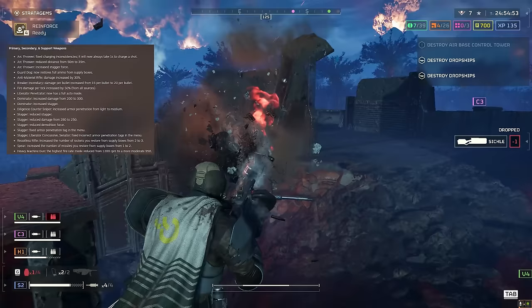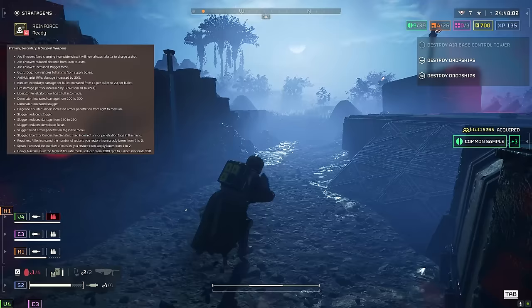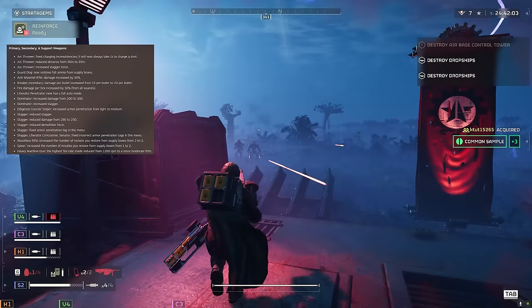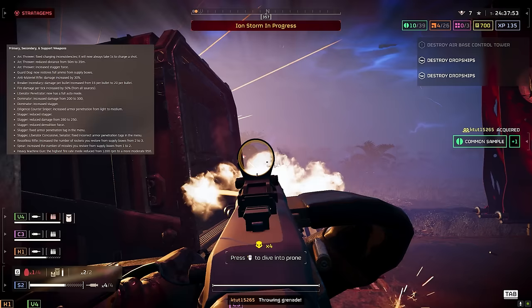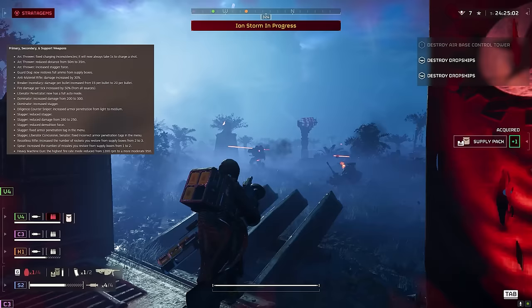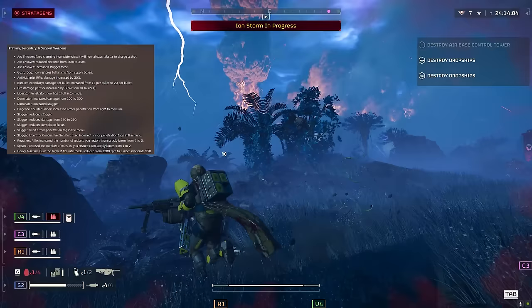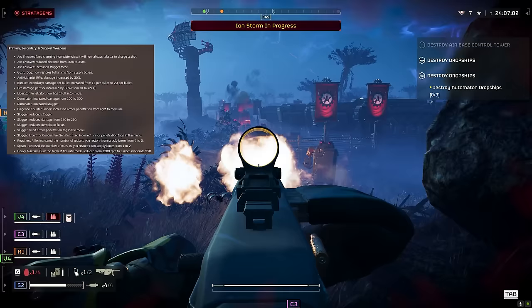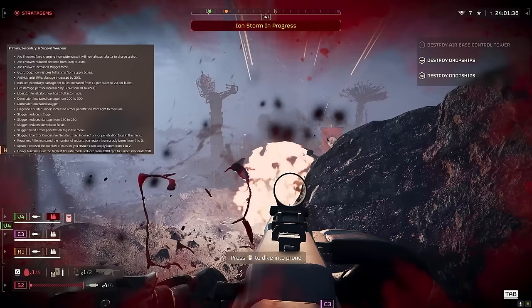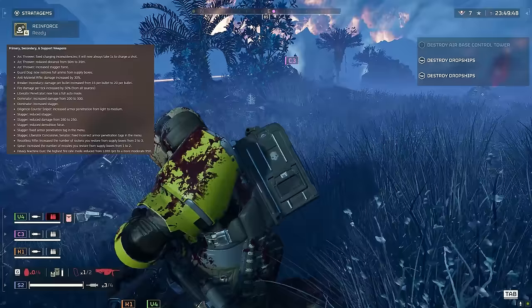Breaker incendiary damage per bullet is increased from 15 to 20 per bullet. Also, fire damage per tick is increased by 50% from all sources. There was a bug where the Breaker incendiary wouldn't actually burn targets unless you were the host — it would visually set them on fire but not do burn damage over time. Maybe that's been fixed. Fire damage per tick increased by 50% from all fire damage sources could be a massive buff to the Breaker incendiary and also things like the Flamer.